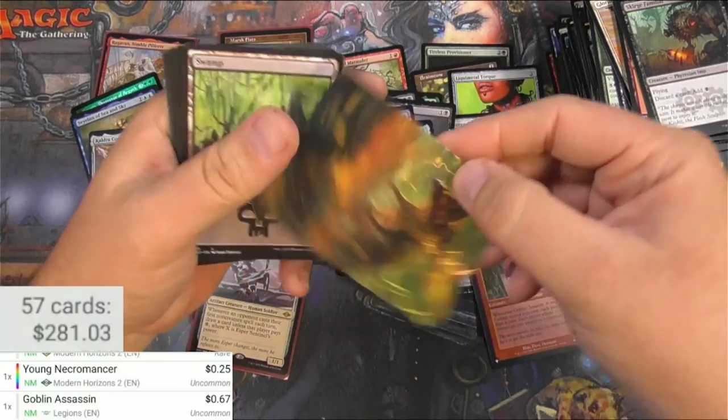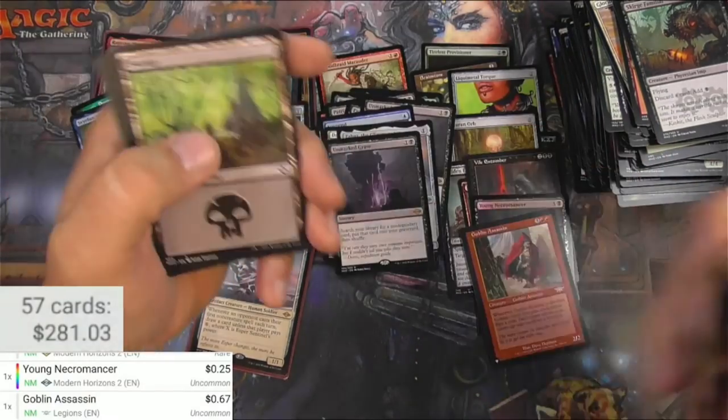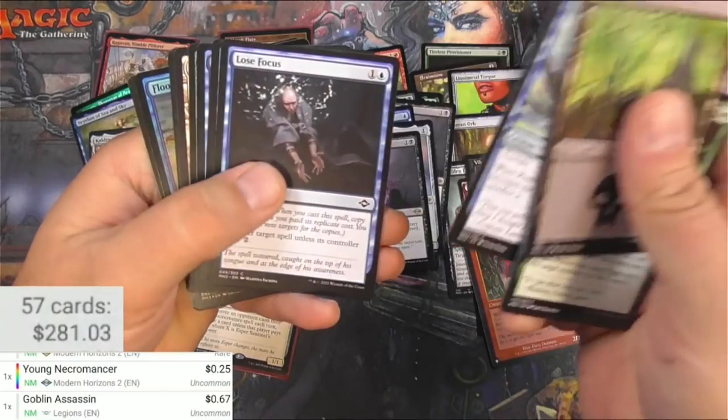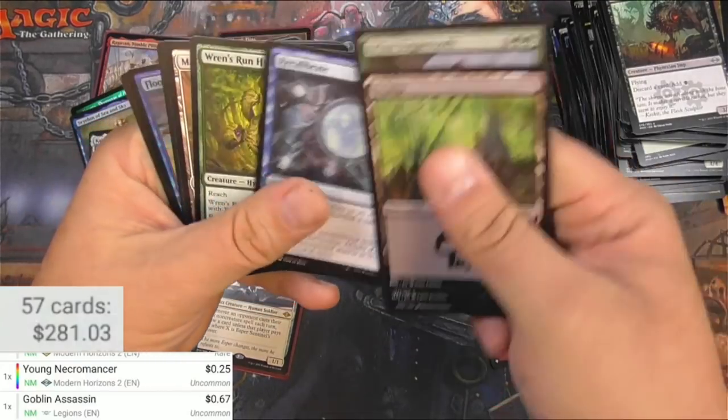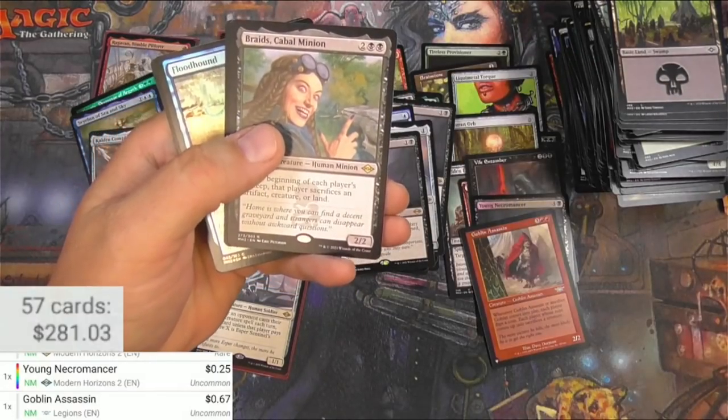Get another mythic here to close things out. Got a Thrasta — that is Thrasta! Recalibrate. Marsh Flats — all right, another fetch! And another Braids. I don't feel like I wanted another Braids.